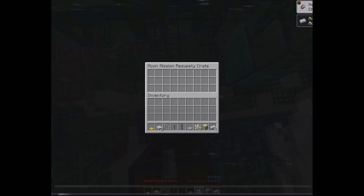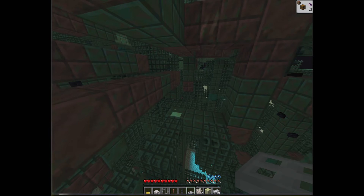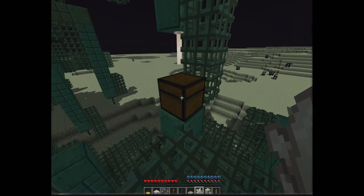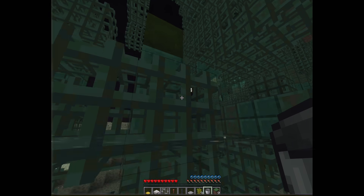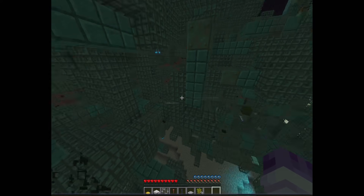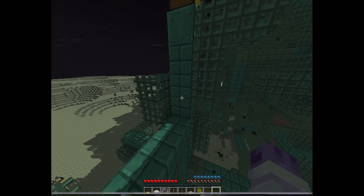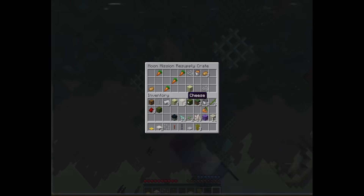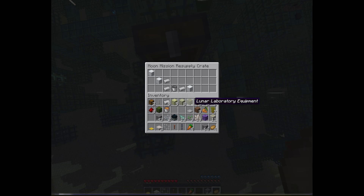One thing I probably really need is wood. So if I could find a sapling or just wood, that would be amazing. Saplings! And our first piece of grass. Sugar box - that's gonna be awesome for storage. Lunar laboratory equipment. Let's get some wood from these chests. There's a whole bunch of chests over here! I guess they left me a bunch of stuff. Dirt! I've never been so happy to see dirt in my life.